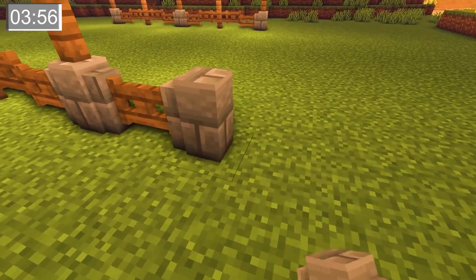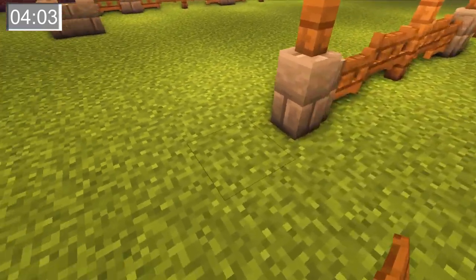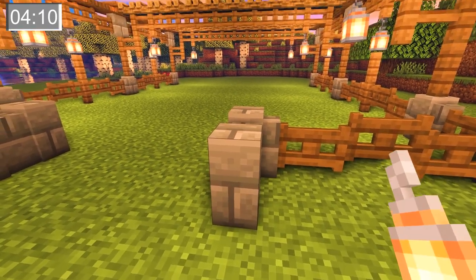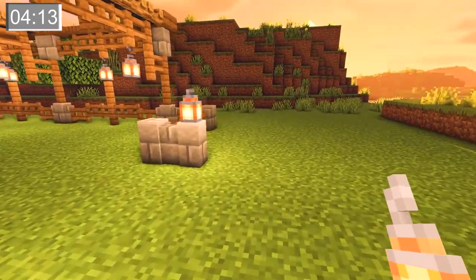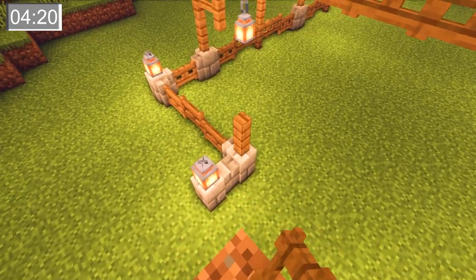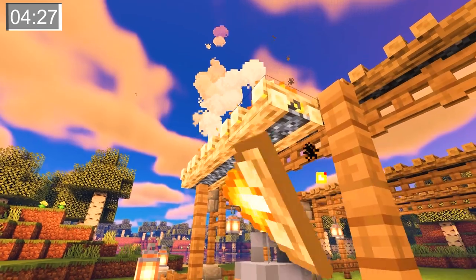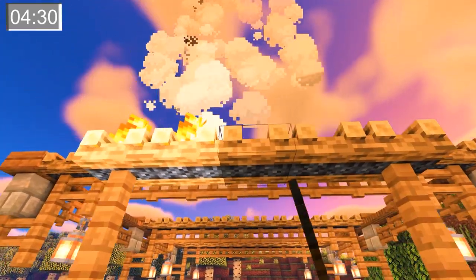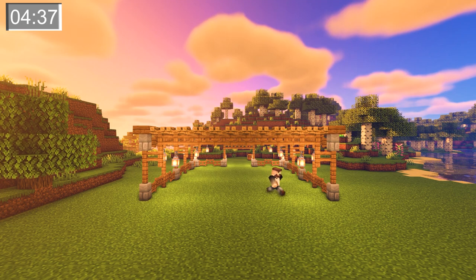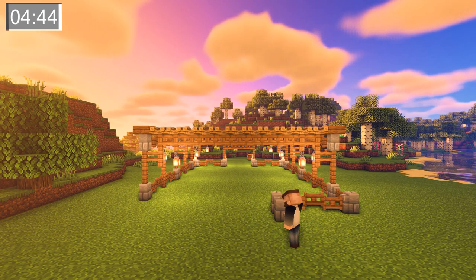Now that we're done with both sides we're going to start working on the entrances. These are both going to look the same on either side so just follow along with me here. We're going to stack ourselves three high here because we're just too short to finish this entrance off. I'm going to give you this different angle — I hope these wider views help you to understand the build a little more.